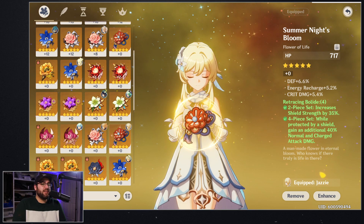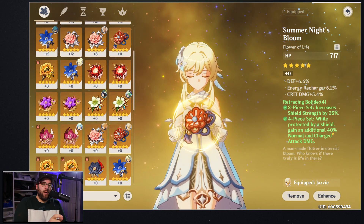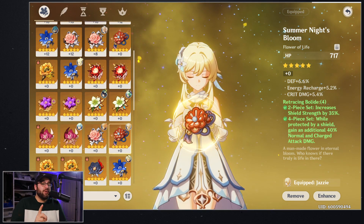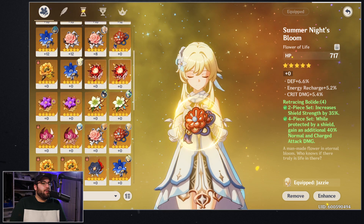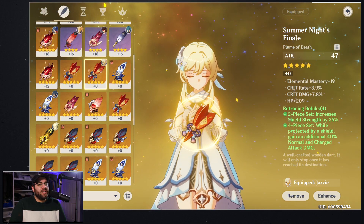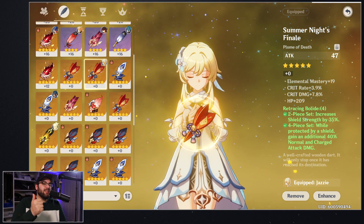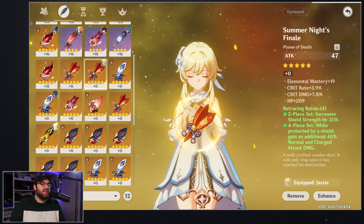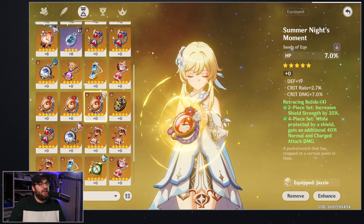On this flower piece I have energy recharge and crit damage. I am going to build a little bit of energy recharge, but with my weapon choice it's not super necessary on the artifacts. Crit and crit damage will be super nice, especially for that burst where the scaling is already insane — if we can get crits, perfect. We also got a little defense which helps with building him tankier. On the feather we have crit rate and crit damage — super nice — plus flat HP, and since all his shields scale off HP that's a great substat to have.